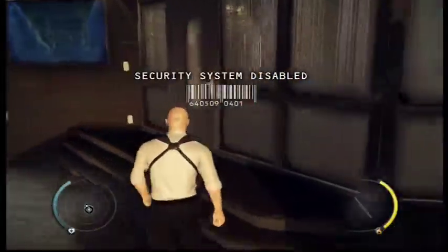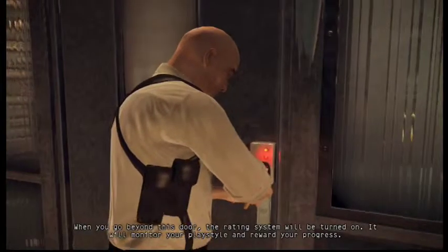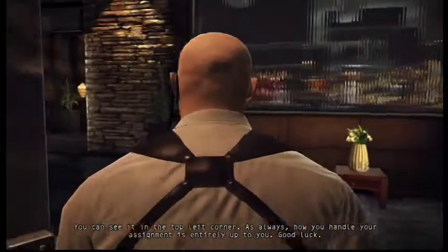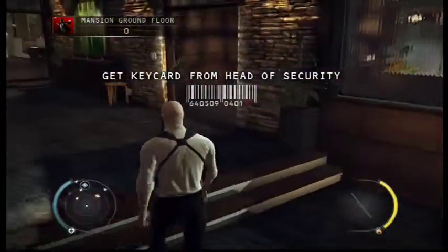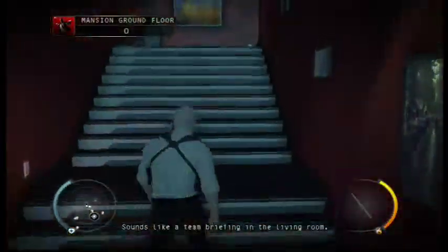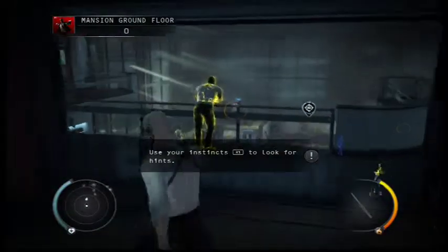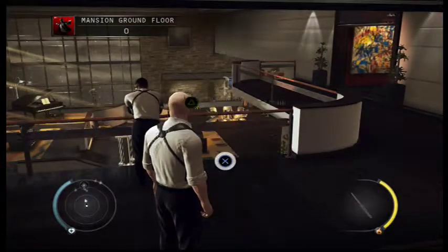Let's move in. Beyond this door the rating system will be turned on — it will monitor your play style and reward your progress. You can see it in the top left corner. How you handle your assignment is entirely up to you. Good luck. Let's go. I better act normal. Use instinct to locate objects of interest. I better go silent here.